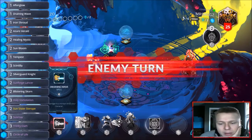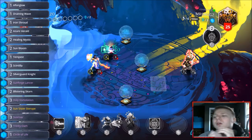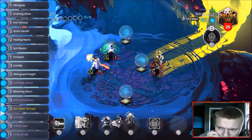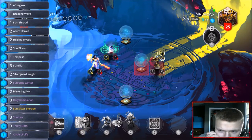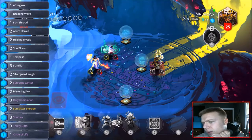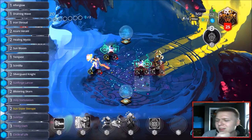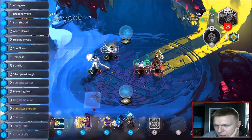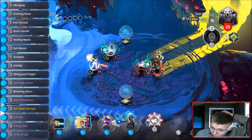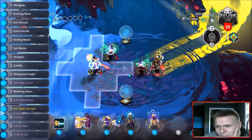If you play Zerax and he plays a lot of obelisks, as long as you take out his obelisk quick then he's pretty easy. He's gonna start out with a healing mystic probably into a Pax, then staff of Yukir maybe — okay that's an odd play. What are our plays here? Sunforged lancer — I like playing sunforged lancer when I can get use out of them. Oh, a scintilla — I love scintilla, but actually I think the better play is to take out the healing mystic and play a silver guard knight.